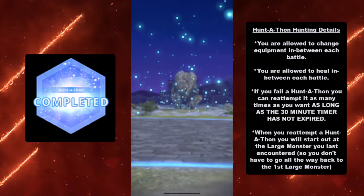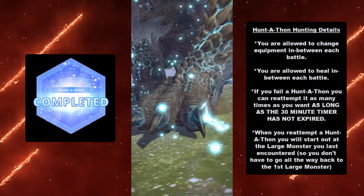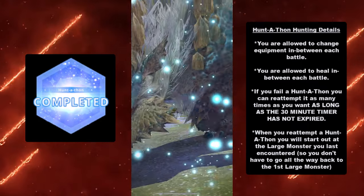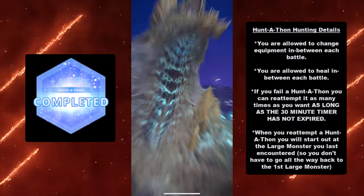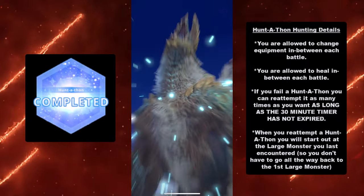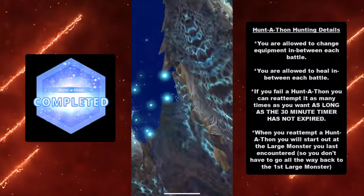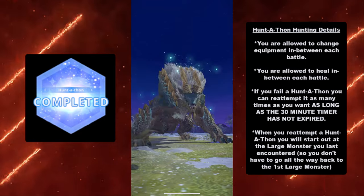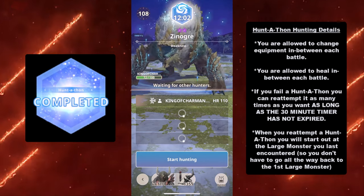When you reattempt a Huntathon, you will start out at the large monster you last encountered, so you don't have to go all the way back to the first large monster. This also prevents exploiting it by killing the earlier monsters repeatedly to just farm a whole ton of golden XP.